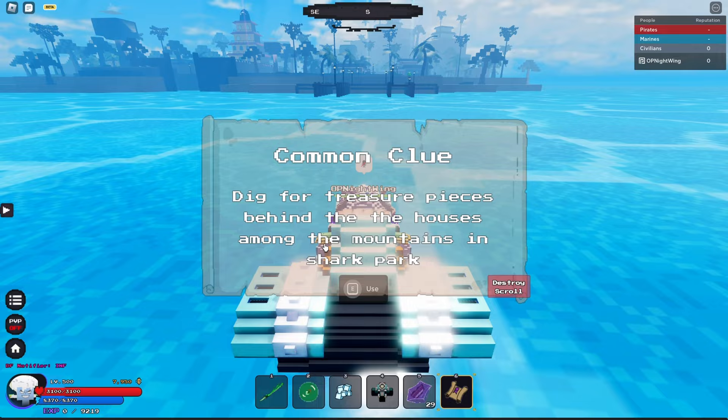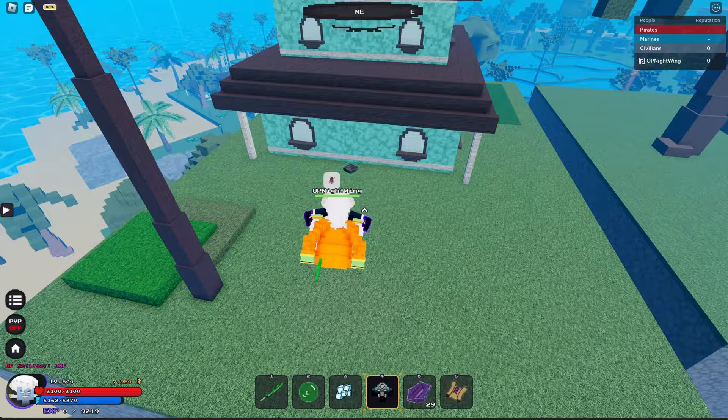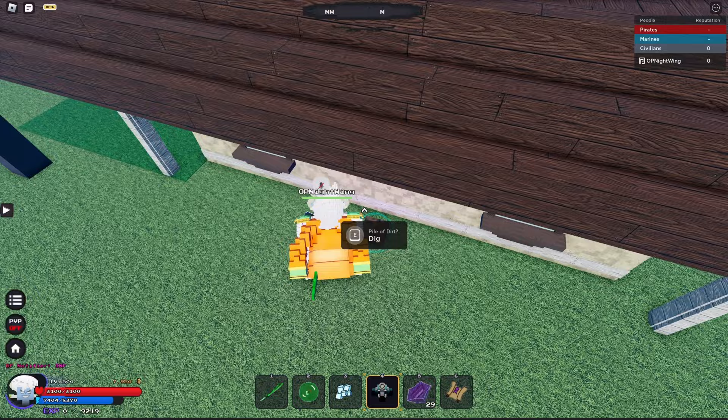For the scroll of the houses on Shark Park, if you're looking at the island, come all the way around here. Get off your ship or boat and get all the way up here. You'll find one behind this house right here — that's one, two behind this other house, and then finally on this last third house there's going to be another one. It's just going to be those three.